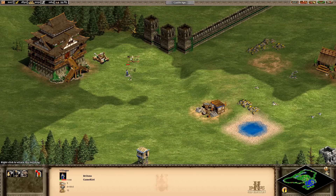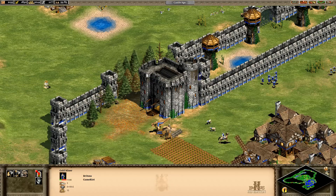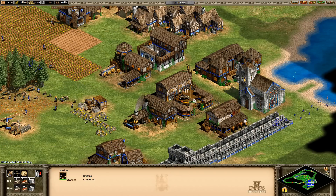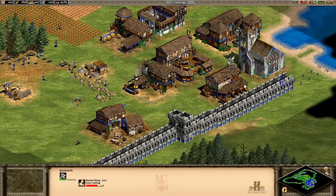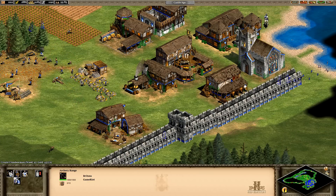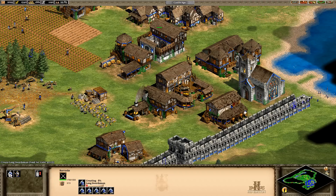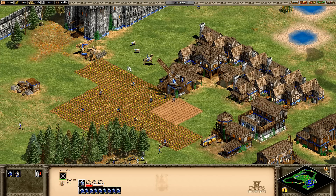That scared him off. Oh my god, is that a castle? No! What are we doing for units? Keep building those horses. Get some more archery. Get some more long swordsmen. Keep building more units. Fingers crossed it goes well.